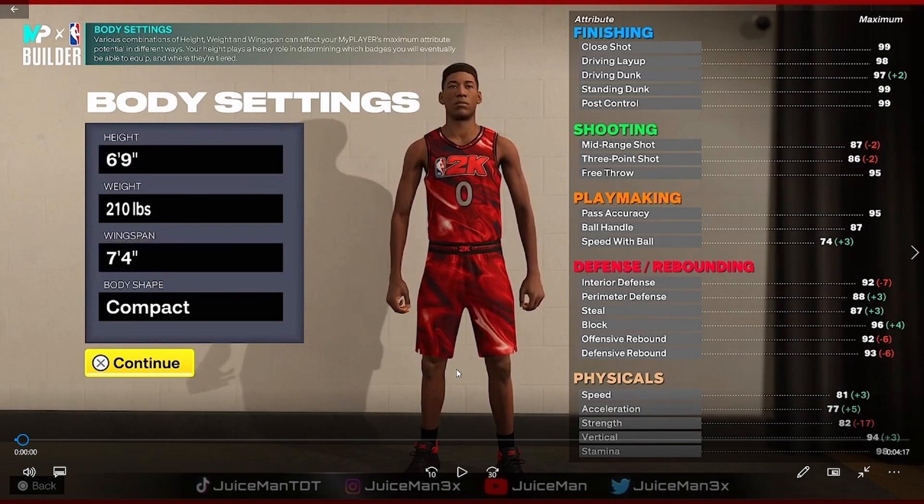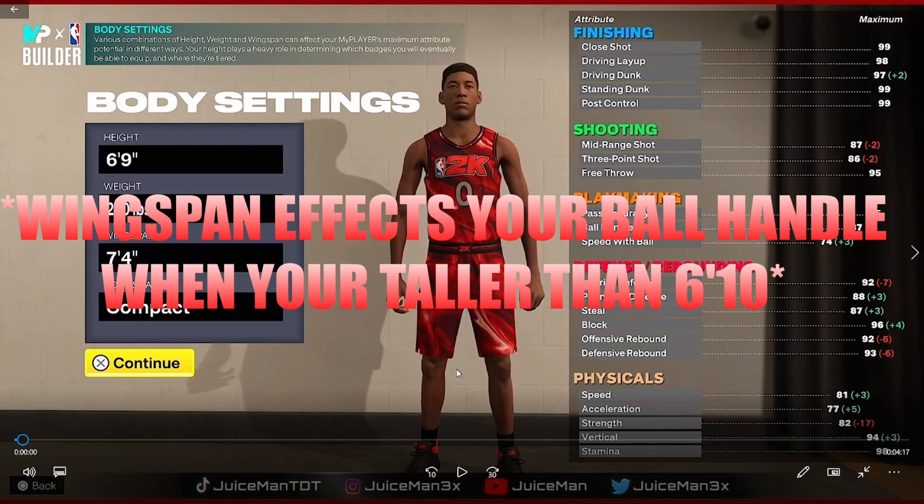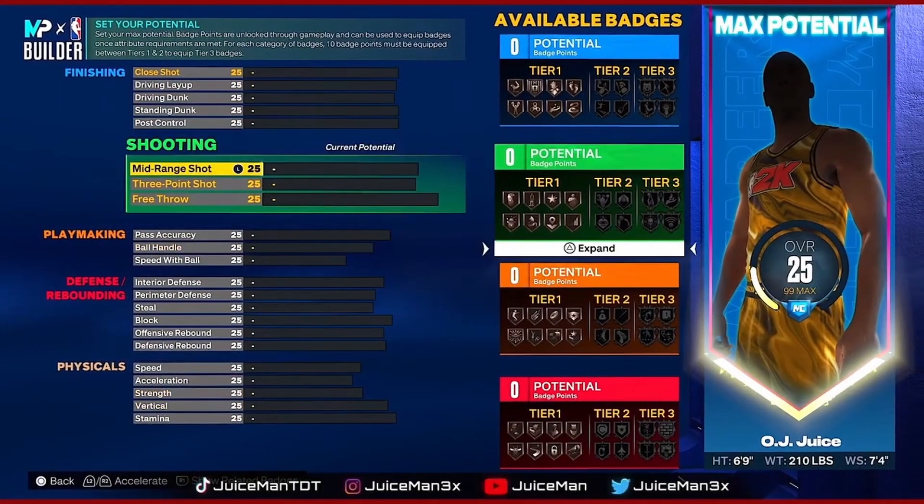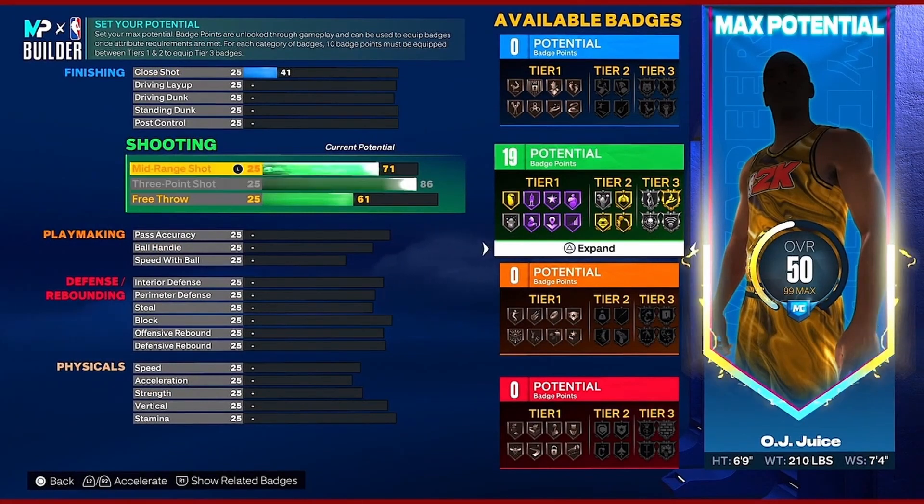You only really need about an 82 to 85 three-point rating this year — maybe an 80 will work if you know your jump shot. He has a 7'4" wingspan and gets an 86 three-point shot, so that's already good. I think once you go over 6'10" that's when it starts affecting your dribbling. These 6'9"–6'10" demigod builds can play as a four, five, one, or two — any position. It's like 2K19 nostalgia.